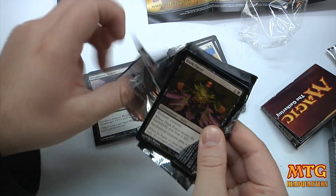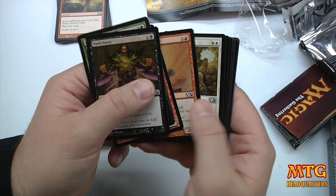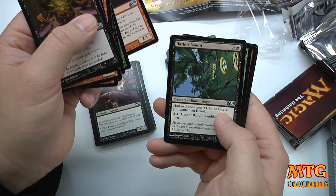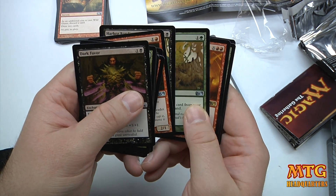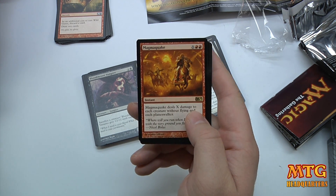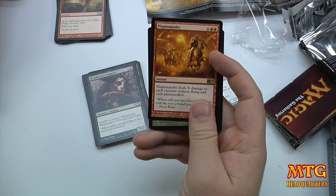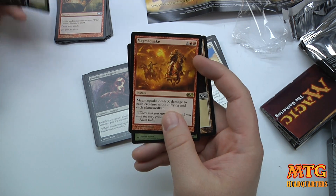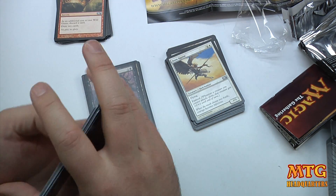Mythics are always nice in general, but if it was literally your first booster ever and you pulled a mythic, that would be pretty sweet. We've got Crimson Muckwader, Harbor Bandit, Revive. It looks like our rare is red so we'd be able to use it — Magma Quake. This is two red plus X, and the X deals X damage to each creature without flying and each planeswalker. So you pay your two red and whatever mana you have left — as long as you don't have any flying creatures, you can do some serious damage.